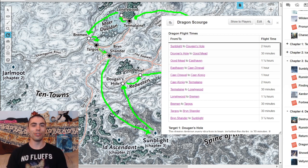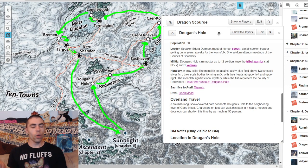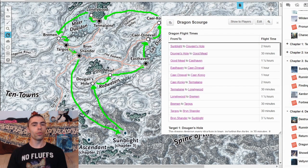So as we can already tell, Dugan's Hole is screwed — but more importantly, more than just Dugan's Hole is screwed. After 17 arduous hours your players finally make it to Dugan's Hole, and it takes the dragon only a whopping two hours to get to Goodmead from there — something it could cover by leaps and bounds. Once you start adding up all the time it takes the dragon to fly and destroy these towns, you discover your players are not going to save the majority of the Ten Towns.